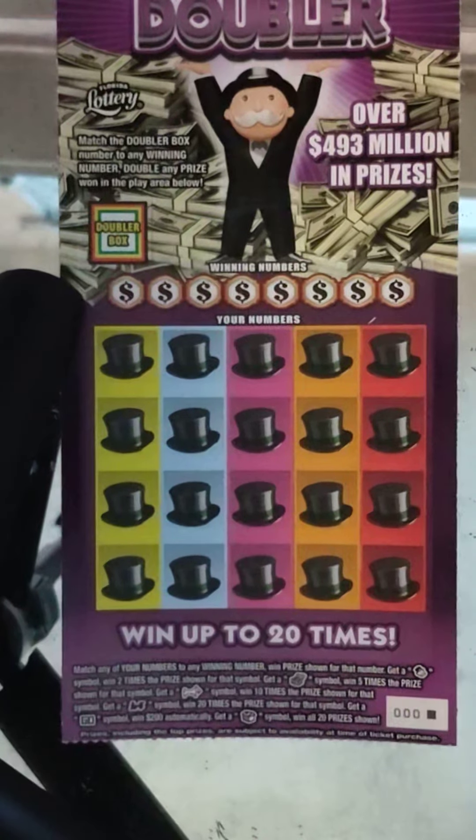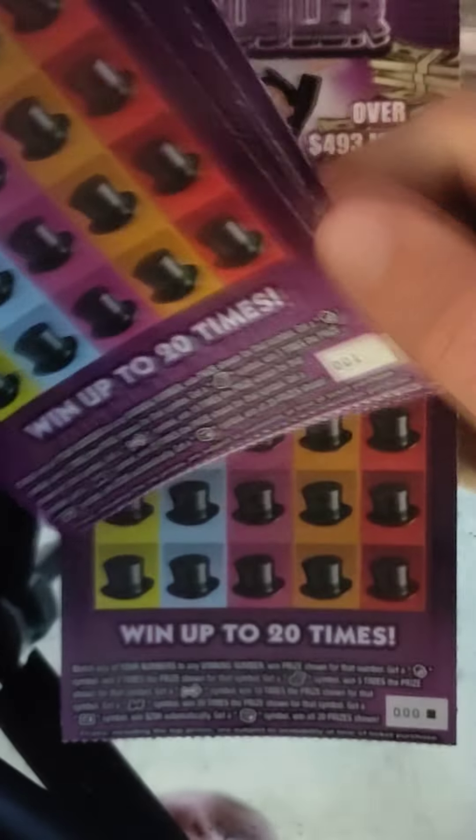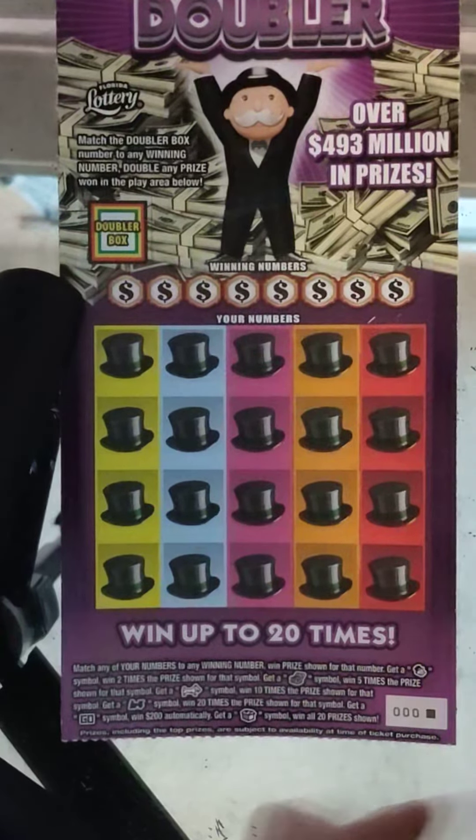What's going on guys? We got the last five of the Monopolies. Usually this is the beginning of the row, but Publix runs them backwards, so I bought them at Publix. Triple zero through number four. This will be a hundred dollar session. Odds on this game: 1 in 3.02. It's coming off pack nine.